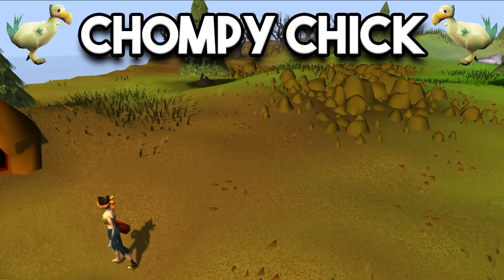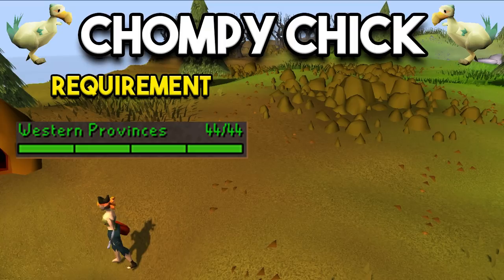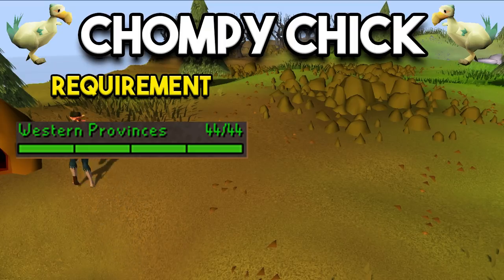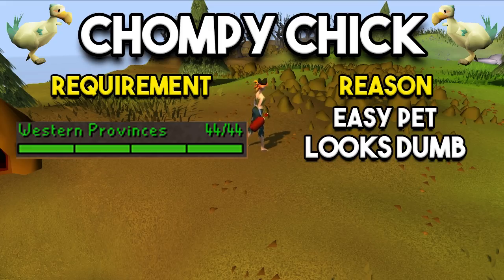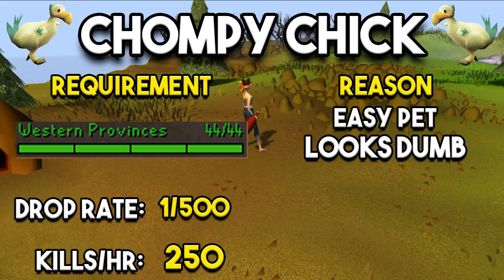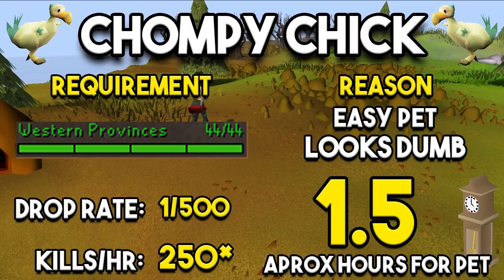Next we'll move on to the Chompy Chick. The main part of getting this pet is actually just getting the requirement of the Western Province Elite diary. Once you finish that diary you can go hunt the Chompy Chick. It's a very easy pet and it looks very unique — if you like a little derpy pet then this is right up your alley. The drop rate is 1 in 500 and kills per hour is about 200 to 250, and you get an extra chance for the pet if you pluck the Chompys you're killing. It ultimately ends up being about an hour and a half for the pet — very easy to obtain once you have the prerequisites done.